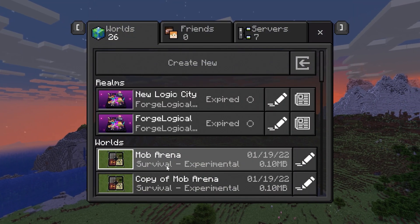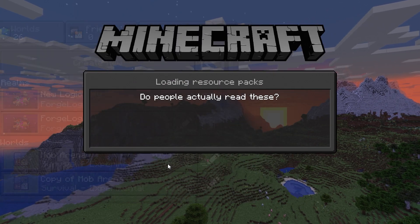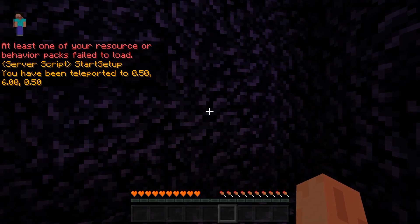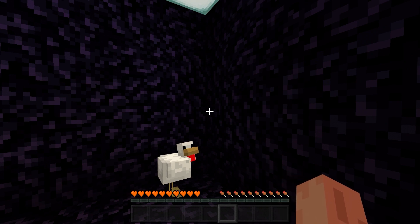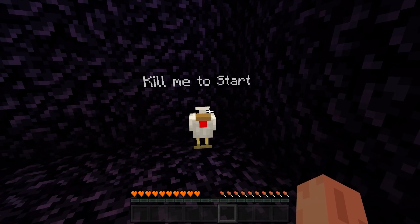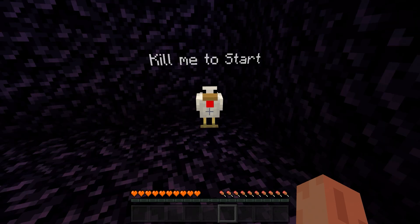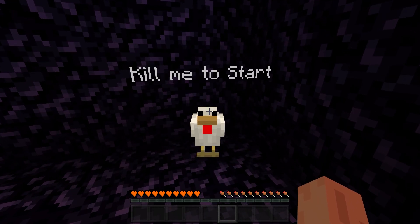The first one we're going to look at is the mob arena. The mob arena is just a map, so you shouldn't have any problems loading into it. But for other types of add-ons, some of them may not be so lucky, because if it's using a behavior pack and that option is removed, then you cannot activate that behavior pack. So as long as it's a map, it should work properly.